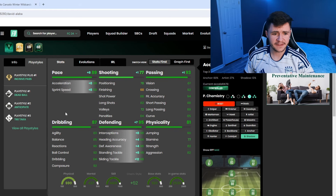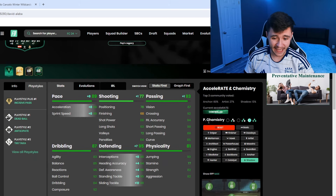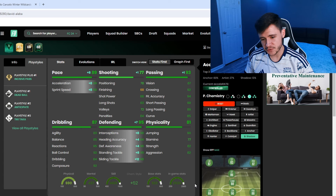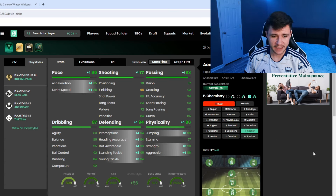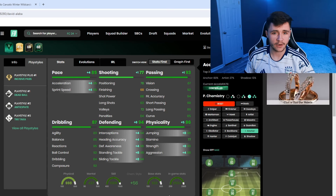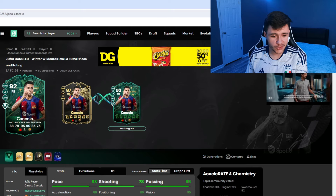Whoever has this informed Alaba card is very lucky. Playing him as a left back, the shadow is still the best option. Some recommend the anchor chem style — it gives 85 pace with 85 acceleration and 85 sprint speed, 94 defending, and 86 physical with 90 strength. The anchor could be a very solid option for the card as well.